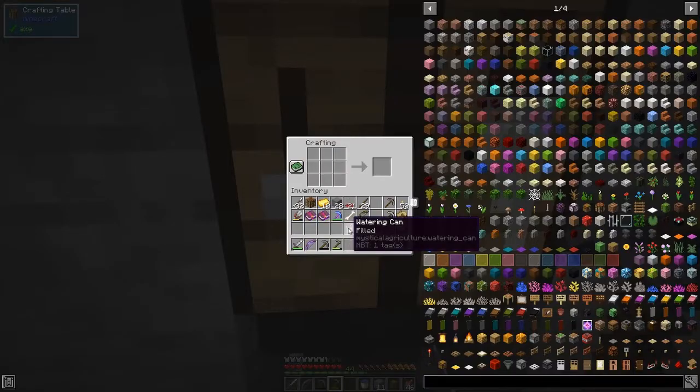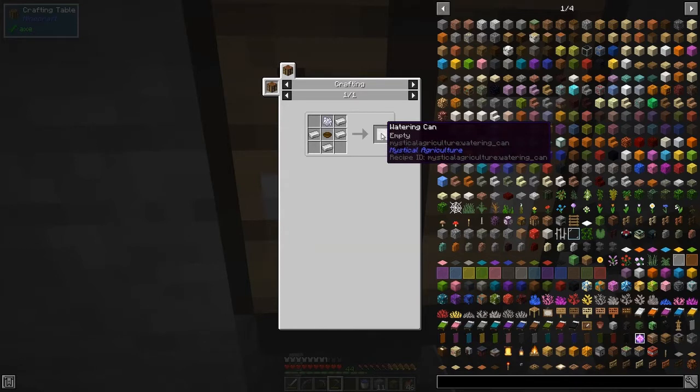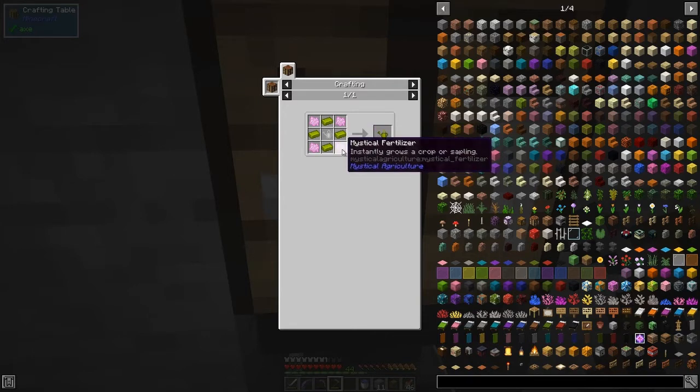The first thing you should build is also a watering can. The recipe for that is one bowl — and I get that from fishing — and bone meal, you get bones from fishing as well. You just need four ingots and that'll make a watering can from Mystical Agriculture. You can then upgrade that with some inferium ingots and some mystical fertilizer.